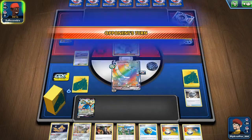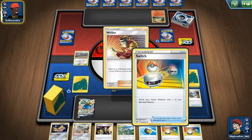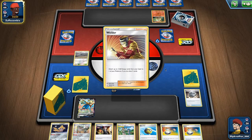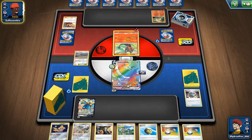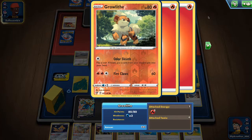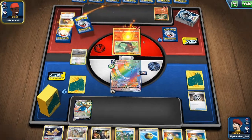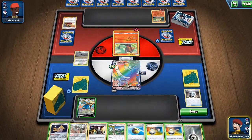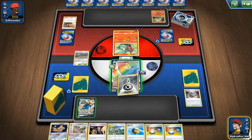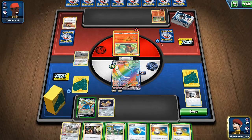If we get a Dedenne, we'll switch it and use the ability to do another switch to get our attacker in. We'll evolve with a Rare Candy. He's got something on the bench getting charged by a Welder. We got an Energy card — normally we would be able to knock it out now, but that did not happen.